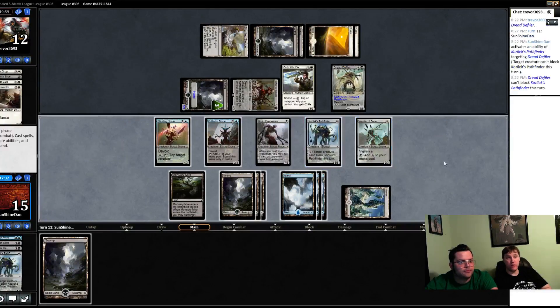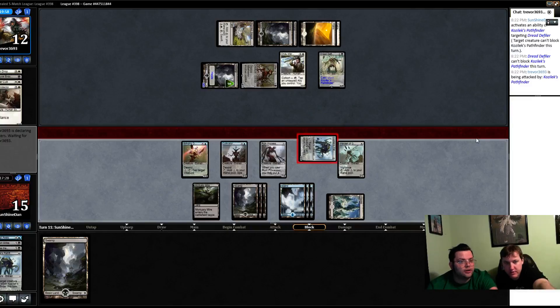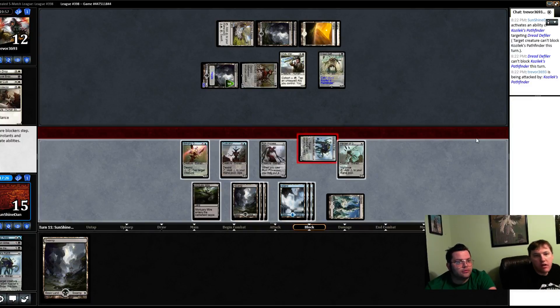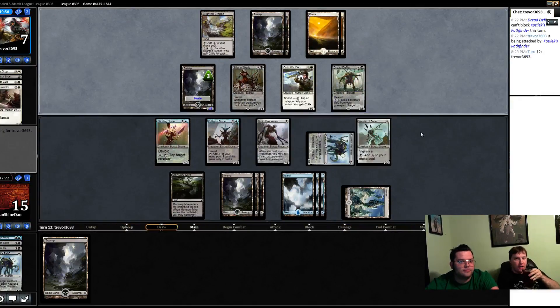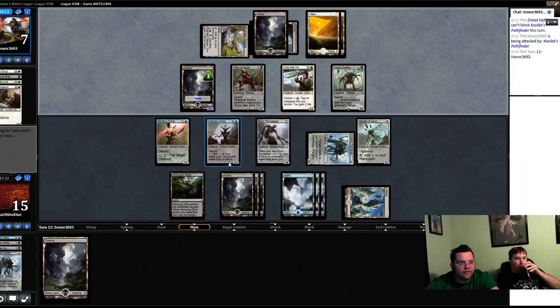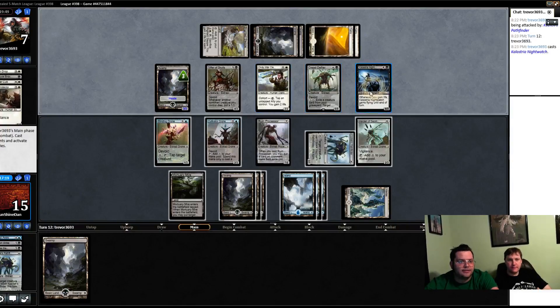Now you can make them both not block if you want. I'm actually pretty happy with him blocking with that creature — it's actually correct not to block with that creature. Vigilance — should have attacked with it. Oh, it cannot block. They know they can gain a lot of life, so we could have tapped that down and swung with everybody, but the crack back is too much. Now he can start using his ally ability.